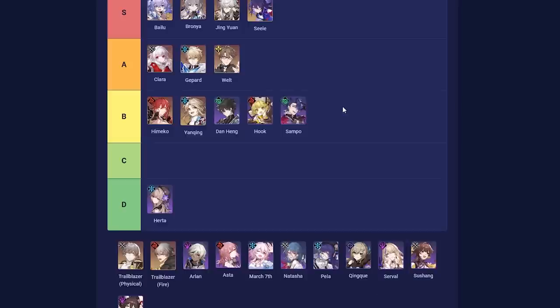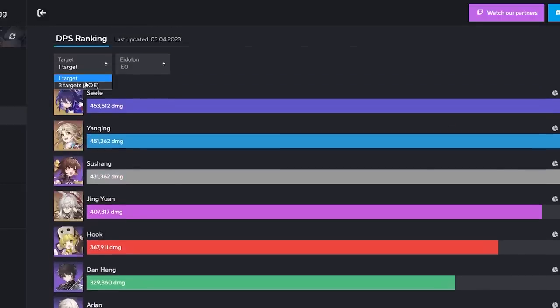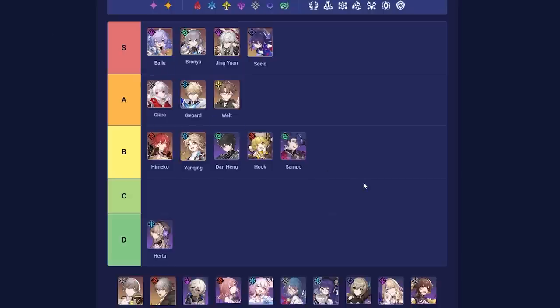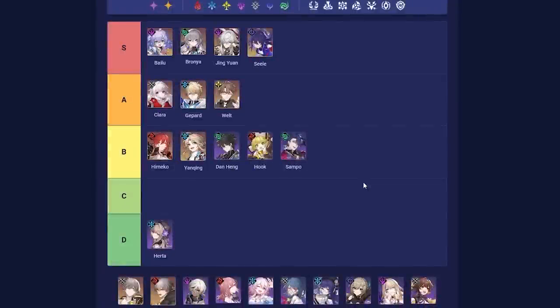Next up, Sampo — another B-tier unit who could easily move into A-tier as we develop strategies more. He actually does reasonable damage and really good AoE damage, which is pretty cool — very high AoE for a Nihility unit. In addition, Sampo provides a lot of benefit in terms of breaking enemy break bars. He has one of the highest amounts of break potential on this list as he multi-hits targets. This can be a slight issue in large AoE fights, but overall I think it's a plus in his favor.